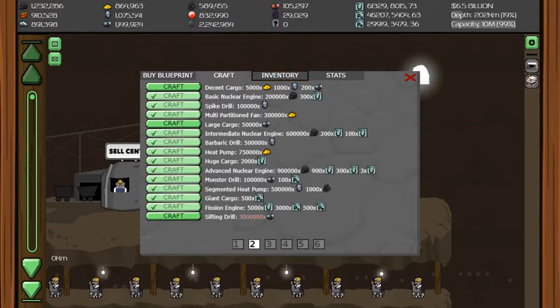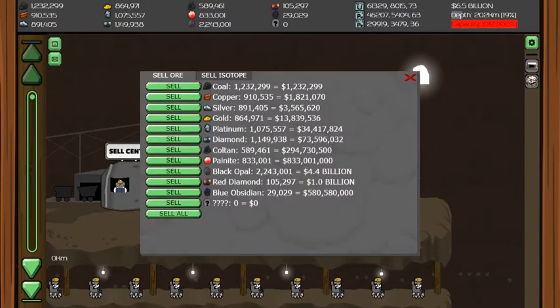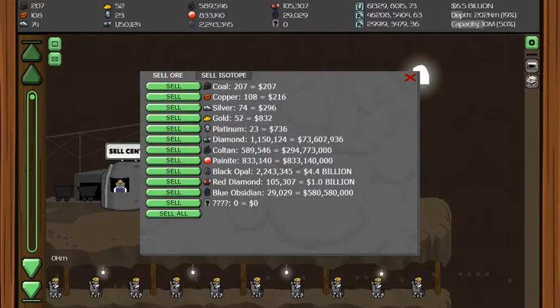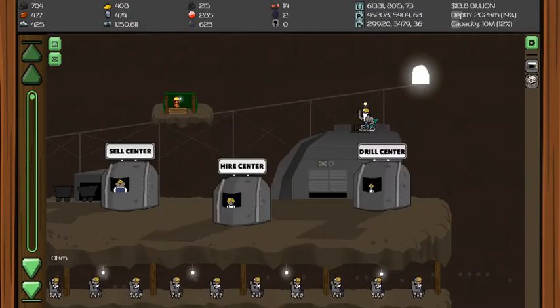It's three million of this, three million of that. Let me equip this engine here so we can sell everything but the diamond — three million diamonds. We sold everything but that, and now we're going to save up three million to buy that next one.